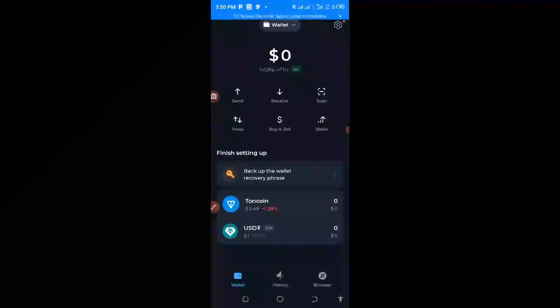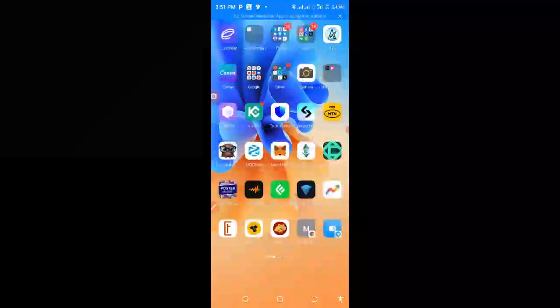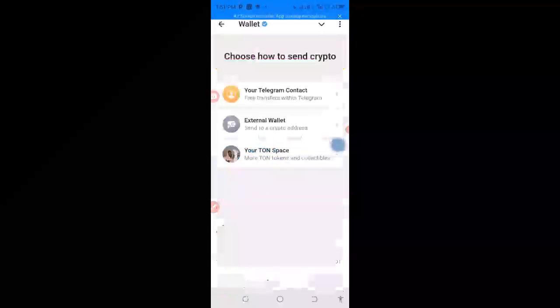I'm going to other exchanges — I'm going to Telegram to buy TON. What I'm going to do is come down to the receive address, copy the address, and then move to my Telegram app. I want to send TON from this Telegram account to my wallet. I will come down to 'Send'.